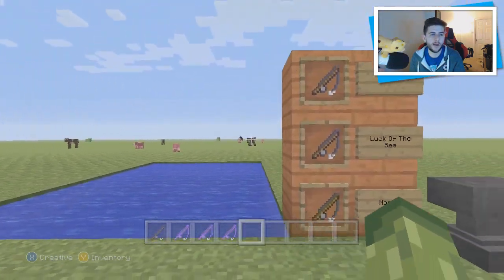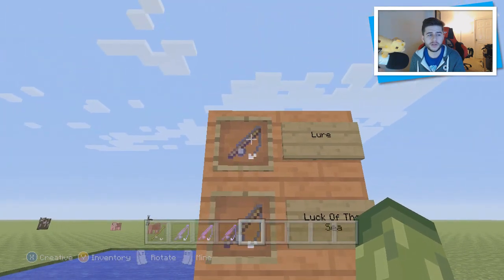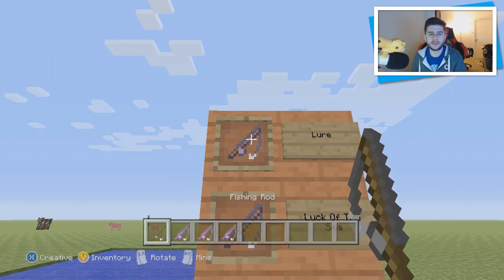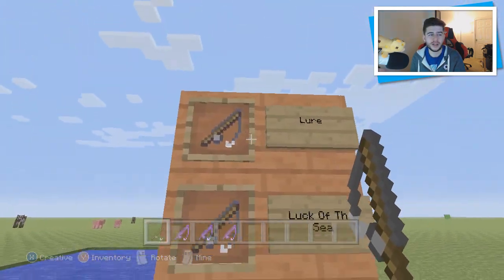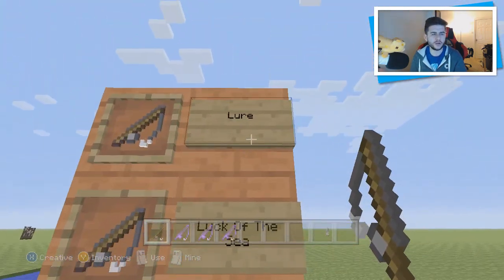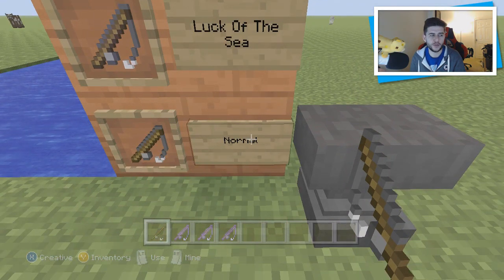Moving on, we now have new enchanted fishing rods. We've got the enchantment lure on the top, which basically increases the speed of how many fish you can catch per time compared to the normal rod. Then we have luck of the sea — again it's exactly what it says, it gives you luck which mainly helps with the treasure category, but you can also get treasure with lure or the normal rod as well. You get lure levels one, two, and three, and luck of the sea levels one, two, and three, plus of course the normal one.